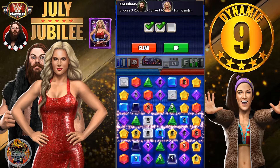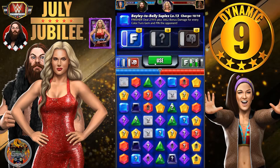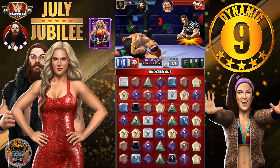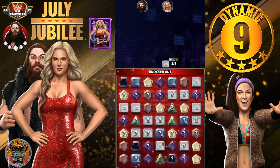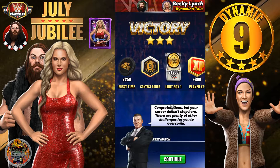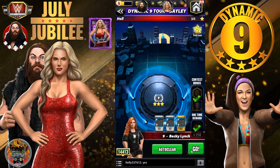Yes, it is! I think I can jump on that board — finish up for sure Bailey — Becky Lynch — here we go, danger! And Bailey is the winner! 250 of those July Jubilee coins and of course the contest bonus: the Dynamic 9 medal! That's it champs, I hope you enjoyed. If you did please give a like, and if you haven't subscribed already please do! Until next time, pennies out!